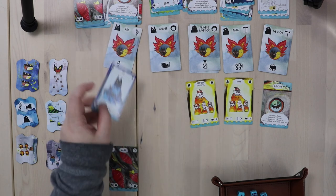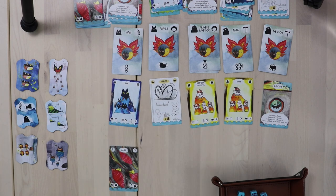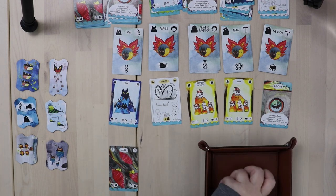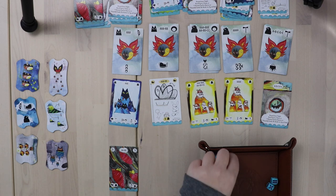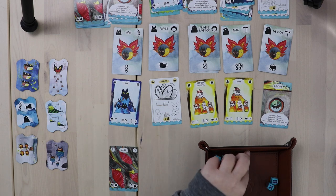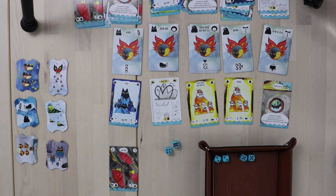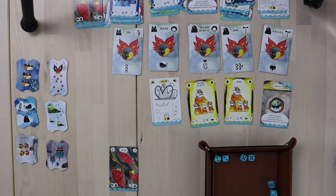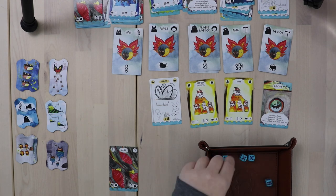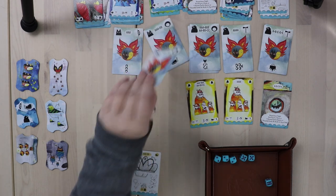I need to get that full house — come hell or high water, I'm getting that full house. I have two pairs already, and I need to roll a two or five with one of these dice. Let's go ahead and ditch this one since I don't need it. I got a two — lovely. So now I have a full house, I got this blueprint, and things will replenish.